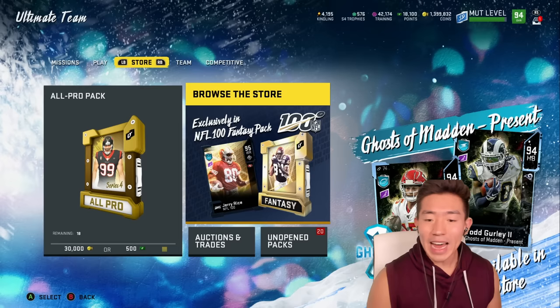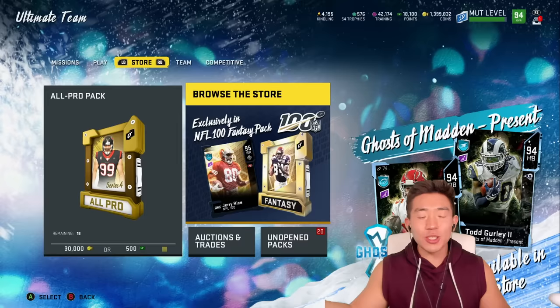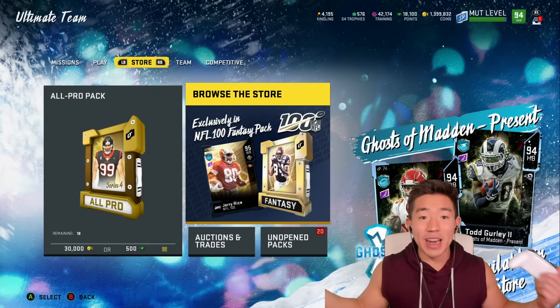Today we're about to pick up the brand-new Randy Moss! As you guys know, the Christmas promo is going on — as you can tell with all the snow flurries in the background. They've been dropping plenty of new cards into Ultimate Team: Patrick Mahomes, Richard Sherman, and a lot more. So in this video we're going to pick up Randy Moss, another player or two, and then go cook with them.